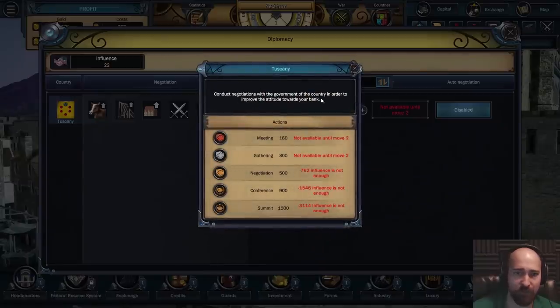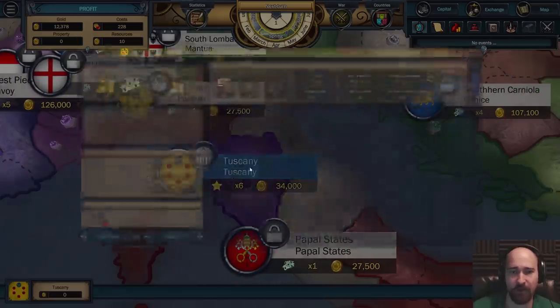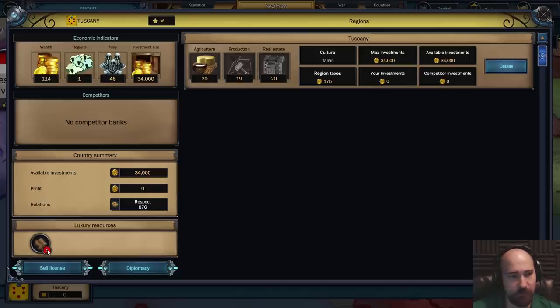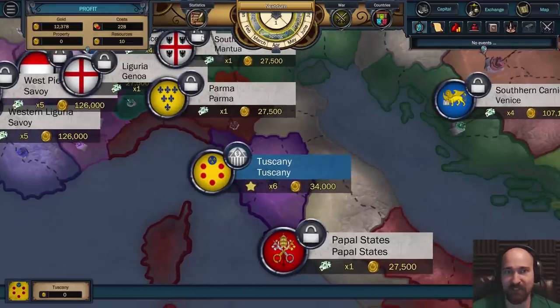Conduct negotiations with the government of the country in order to improve the attitude towards your bank. We go back to the map. We do not like to pay taxes and this is why the state's attitude towards us is getting worse with every move - so no matter what, we're gonna automatically lose respect over time. Alright, I did the tutorial. The tutorial was very, very short - it was like a one turn thing.